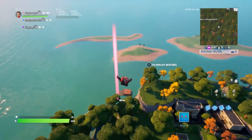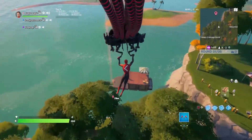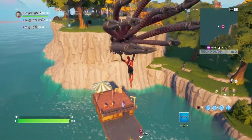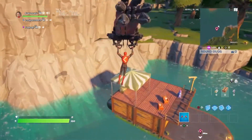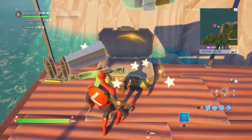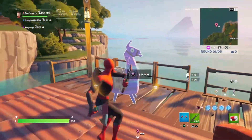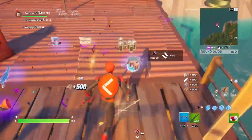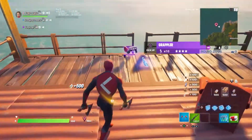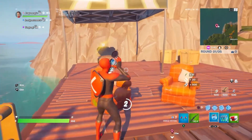Hey, what's up guys, it's Eric. Today I'm going to be showing you the best drop spot in Young Eagles Mini BR. This place is absolutely stacked - it has a llama and a bunch of chests. I actually haven't dropped here yet but I just found out it has a llama, which is an insane way to start your game. You get really good mats, a lot of heals - basically 200 health immediately after you drop here.